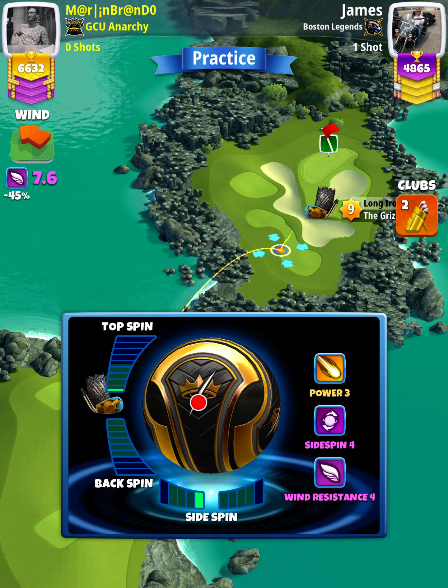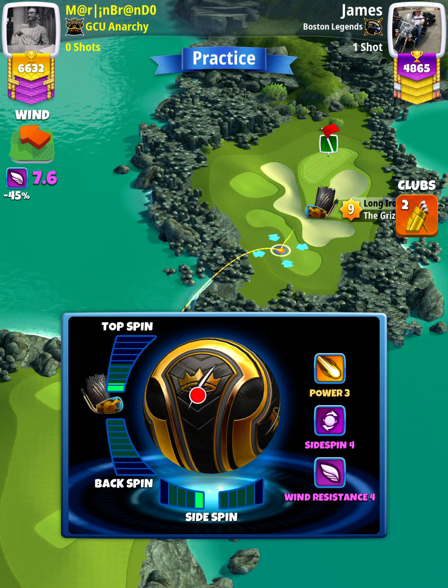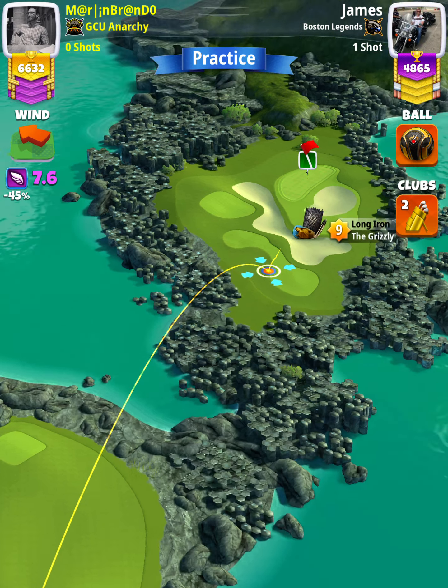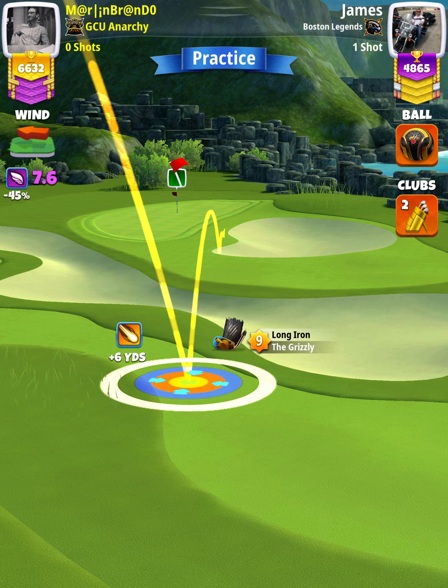We want wind to be somewhere between 6.5 and 8.0 miles per hour. We're going to apply 1.3 topspin with one leftspin, and then we're going to position ourselves so the red ring is touching the rough on the left. With a grizzly level 9, you'll be at the top of the plus 5 yard position. With a grizzly level 7 and 8, you'll be at the top of the plus 8 yard position.